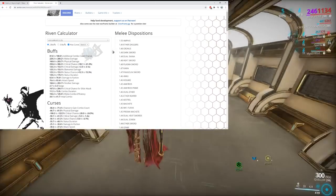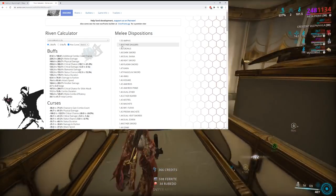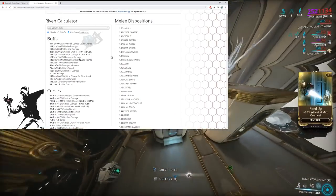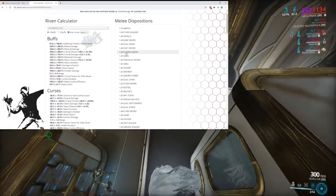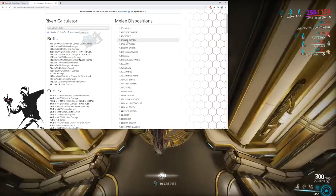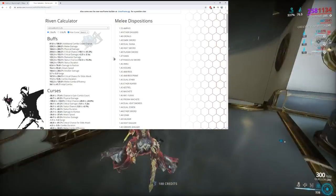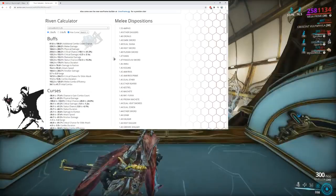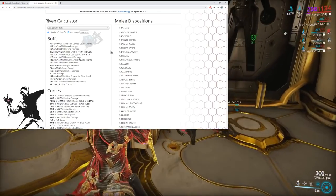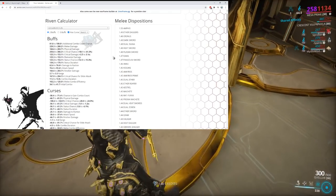Amphis will definitely get a nerf — I'm willing to bet money on it. Ether Daggers — not very popular but most high dispo weapons will most likely get a nerf in the melee department. Some things that might dodge it: the Plasma Sword, the Heat Sword. Some of the stuff that totally sucks might not get nerfed. I have a couple backup Rivens in case the Jaw Sword gets nerfed. Safe stat stick options include Plasma Sword, Heat Sword, and Dual Skana.